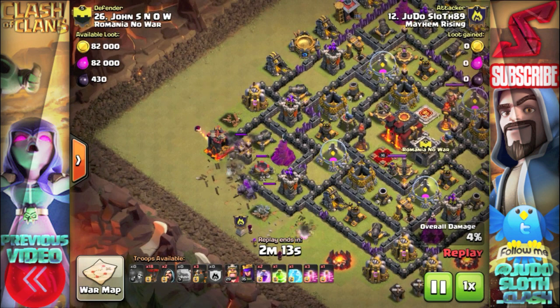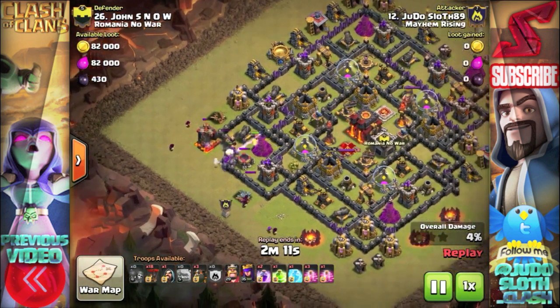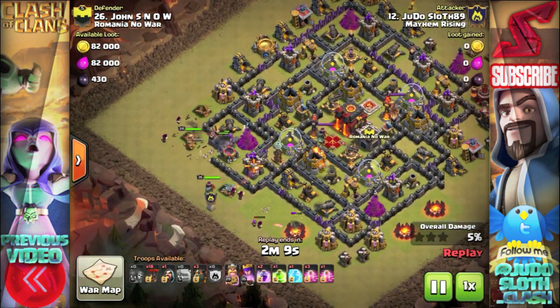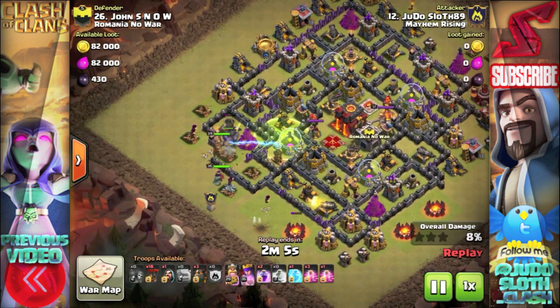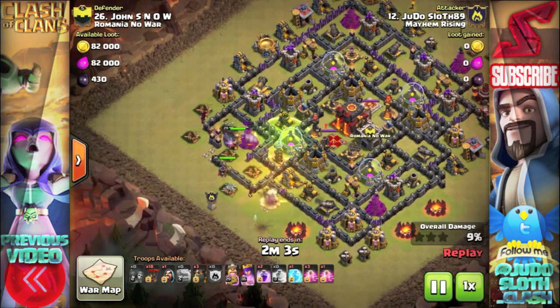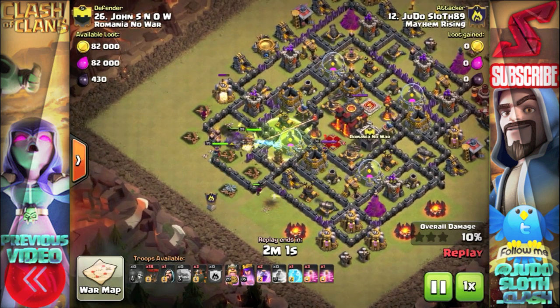I always seem to rush in with my balloons just too quickly. Starting out on this first raid, I'm attacking from the west side where I'm hoping to get two of the air defenses, hopefully that Inferno Tower, but also the Archer Queen.